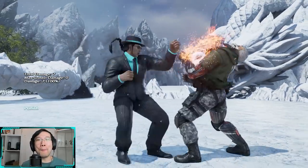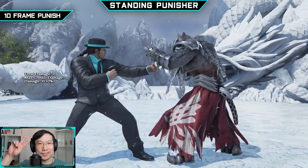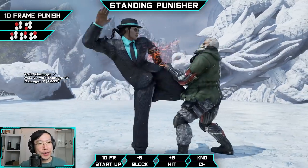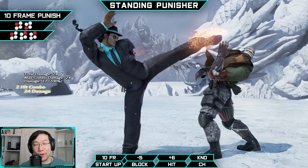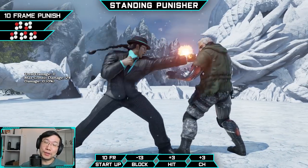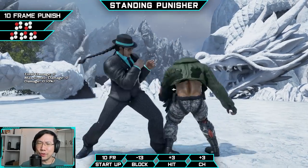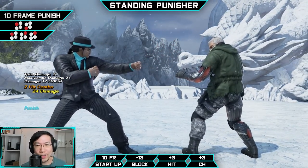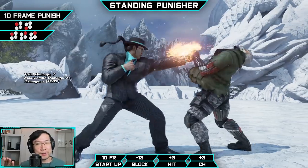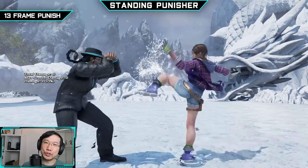Moving right along, we've got block punishers. Starting with standing punishers: at 10 frames, Fang has two options — 1-3 and 1-2-2. 1-3 deals 24 points of damage but gives you plus 6 frames on hit. 1-2-2, on the other hand, gives you only plus 3 frames but 26 damage on hit. This is all up to personal preference — do you want frames more, or do you want damage more? There's no right or wrong here.